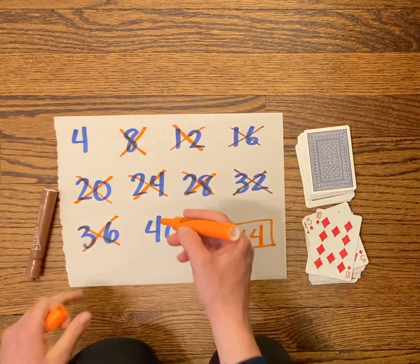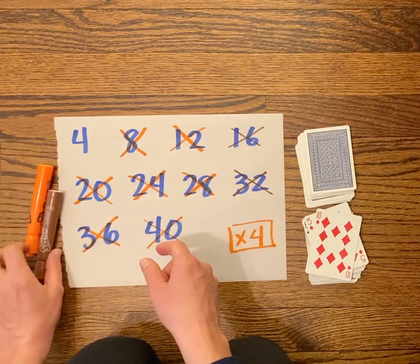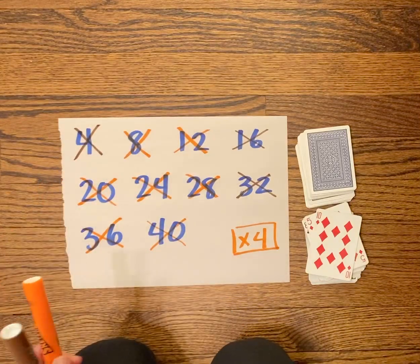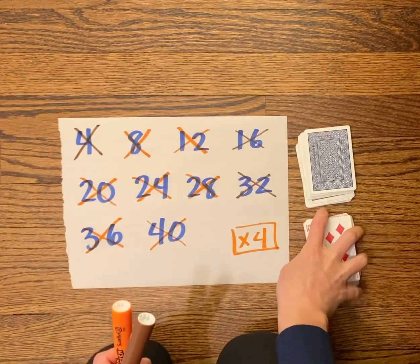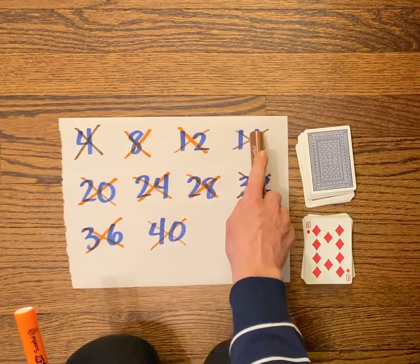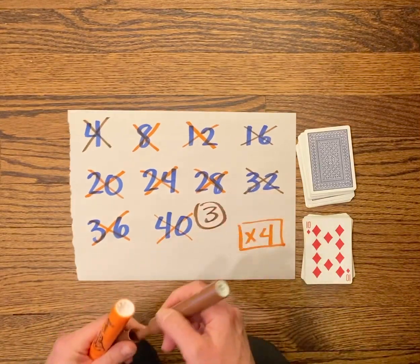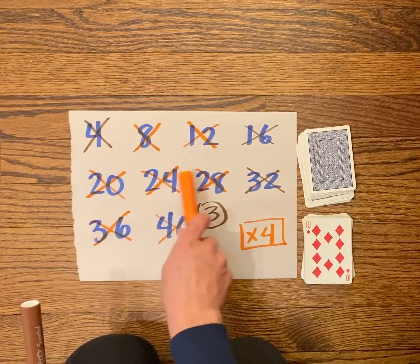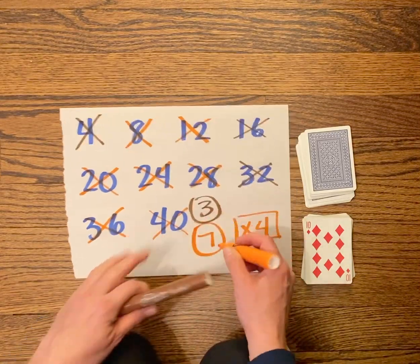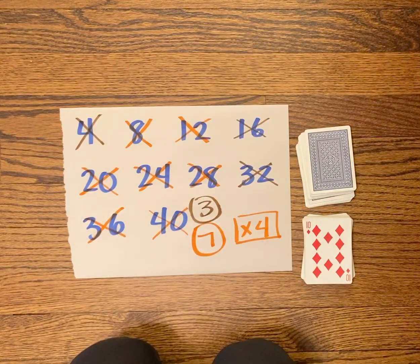Orange got ten times four, which is forty. For this game, let's pretend that brown also got to take the four — that brown got an ace. To see who would win, we'll count how many numbers each color has. Brown has one, two, three — a score of three. Orange has one, two, three, four, five, six, seven — a score of seven. So orange wins this game! Now I can make a new game board with my quadruples and play again.